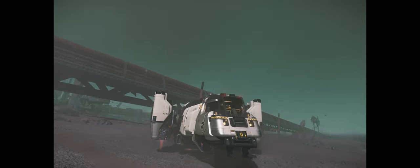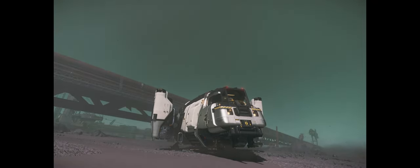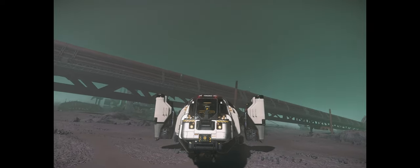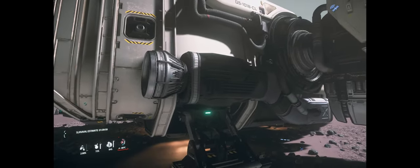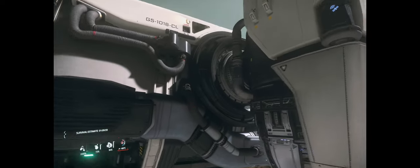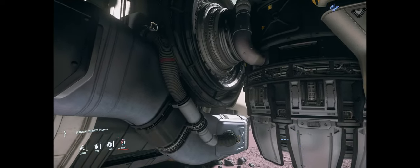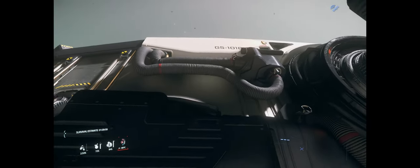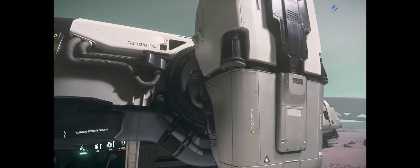First things first, just look at the thing. The Cutter is visually stunning in a dystopian, landfill, Mad Max kind of way. The Drake ethos is functional and cheap, and this ship lives that ethos perfectly. Exposed rivets, external piping, delicate asymmetry — they always give the impression that everything exists on this craft for a reason and isn't messy about it.